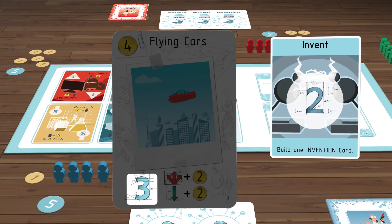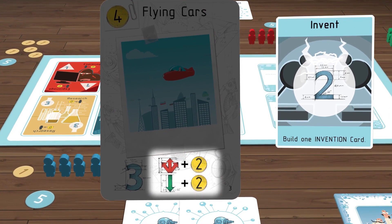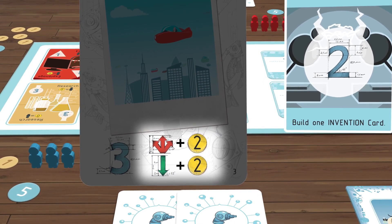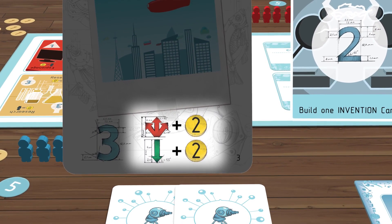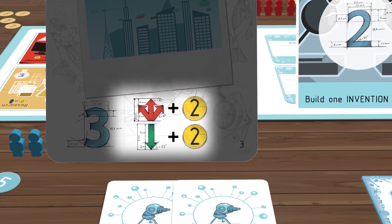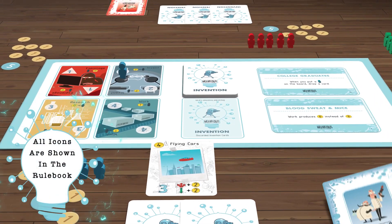All cards show a blue number which represents victory points for scoring. Some cards have invention effects, shown at the bottom of the card, which describe how you and/or other players are affected. The green arrows represent an effect for you, the inventor, and the red arrows represent effects to all other players. All effects of the inventions occur in the same order in which they appear on the card. If a card has no invention effects, just use the victory points in scoring. There is a key in the rulebook for a helpful look at the different icons.